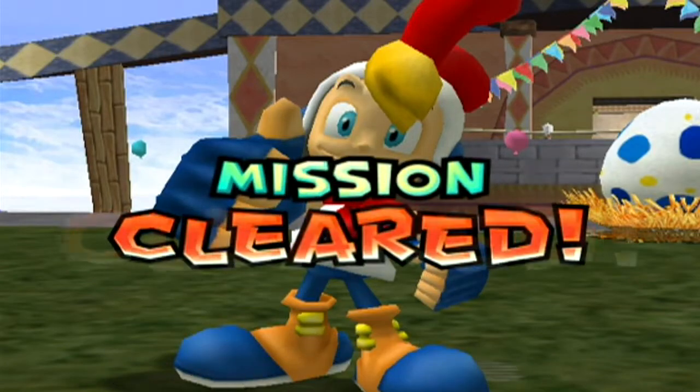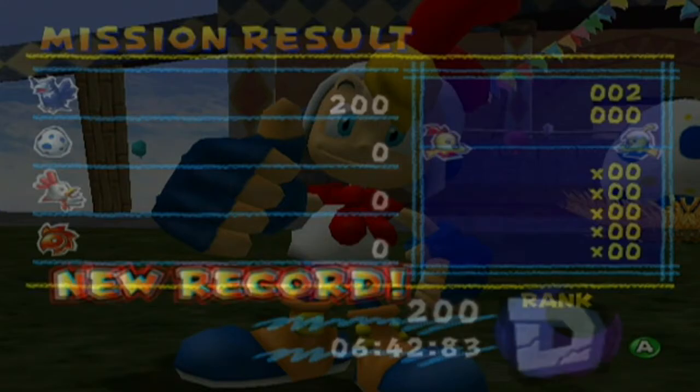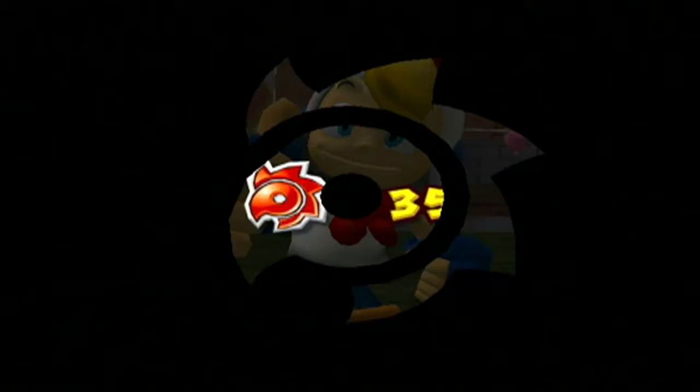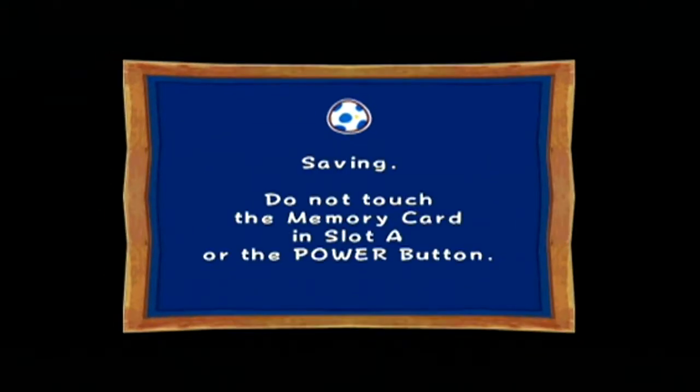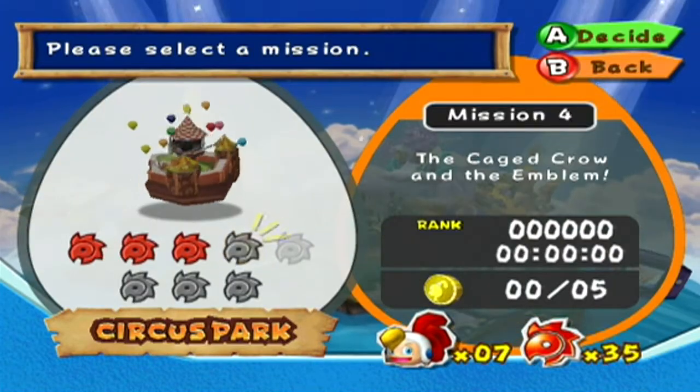I've just realized that four of the chick coins in that level were on slides. The first two were on the first slide and the last two were on the second slide, and there was just one in the middle that was in a box. Although that was a pretty short level if you think about it. Anyway, mission four: the caged crow and the emblem.